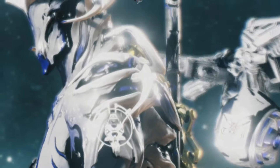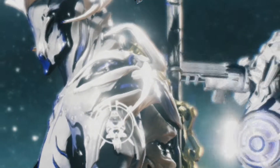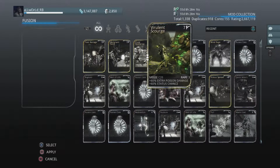If you were able to get 10 points from the event then you would have received the event badge, and if you got 50 points you would receive a set of four dual stat mods, one for each weapon. At max rank these mods give 60% extra poison damage and 60% status chance.